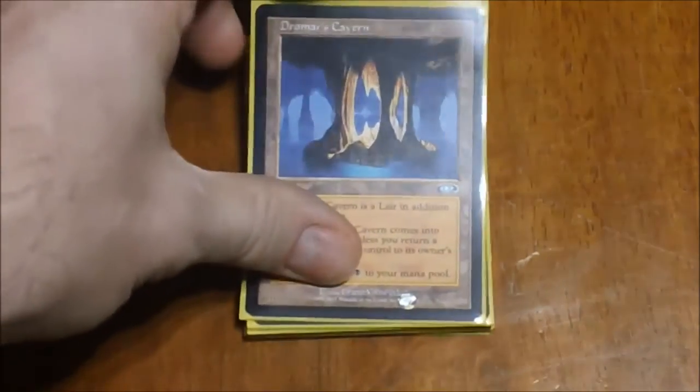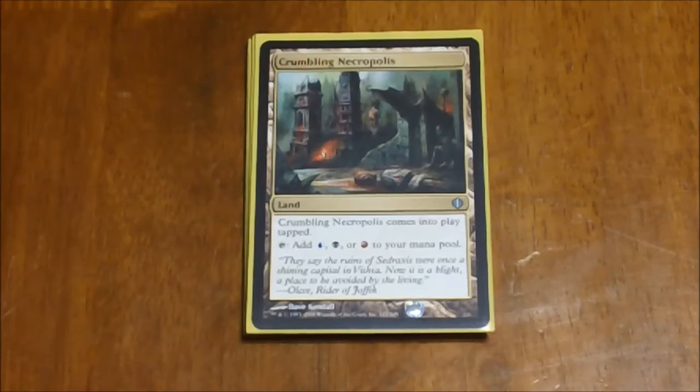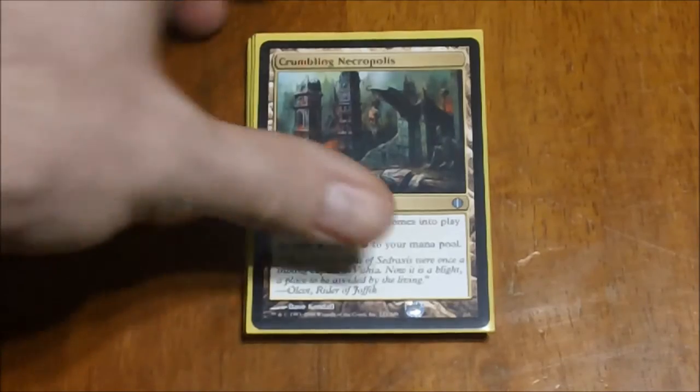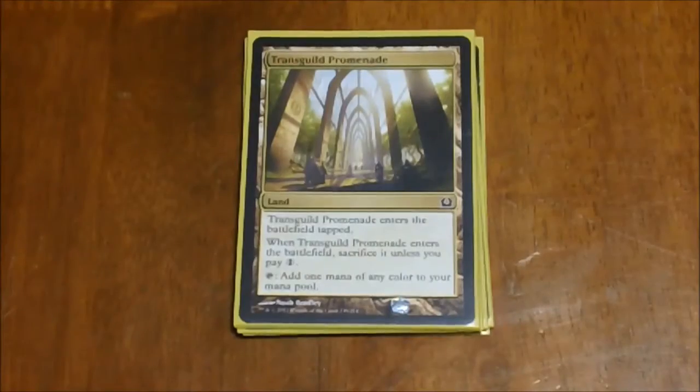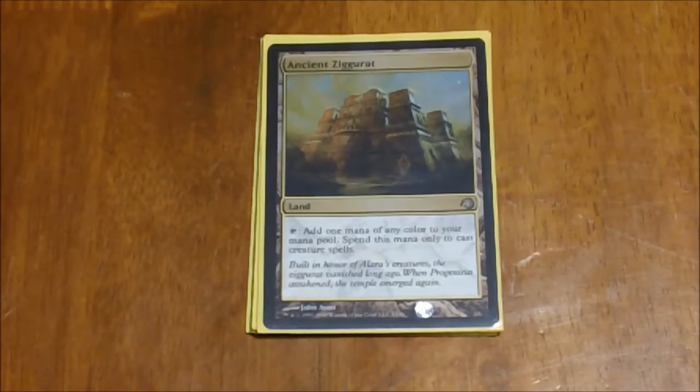Next we have a later set of tri-lands — not quite as good as the Lairs, but similar. These come into play tapped but don't require you to return a land. They also tap for three colors and we have all five: Crumbling Necropolis, Seaside Citadel, Savage Lands, Arcane Sanctum, and Jungle Shrine. Next, Transguild Promenade enters tapped; you have to sacrifice it unless you pay one, then it taps for any color. Ancient Ziggurat taps for any color but can only be used to cast creatures.